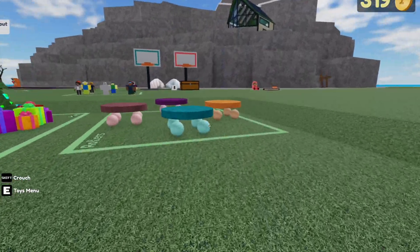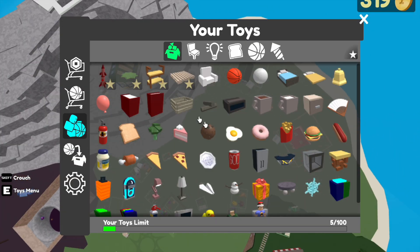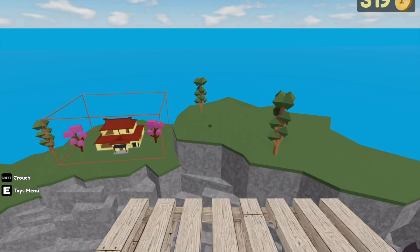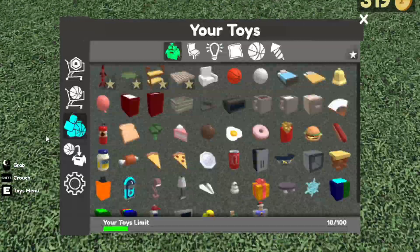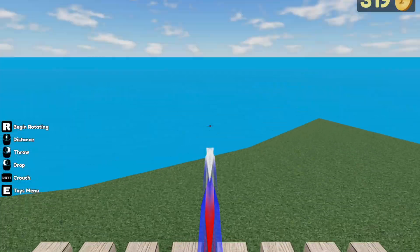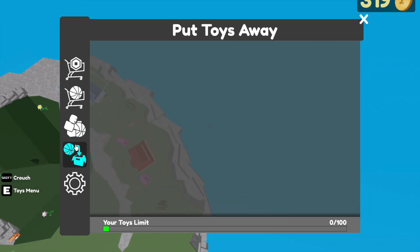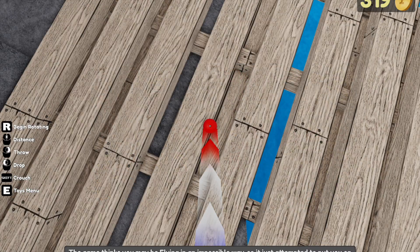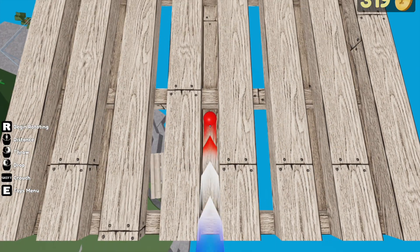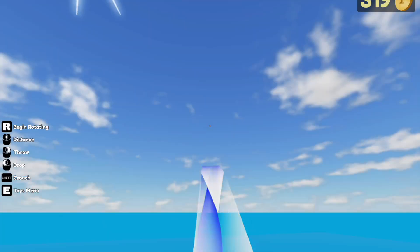Basically over here, let's say somebody flings you off the map just like so, and you need to be able to save yourself so you can go back over. As you can see, I was in mid-air and I was able to go from one side of the island to the other. I'm definitely being flung by a person right now. I was definitely flung and I was able to place that in mid-air. So yeah, we're gonna be learning how to do that in this video.